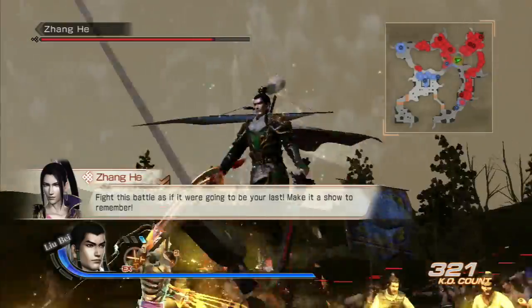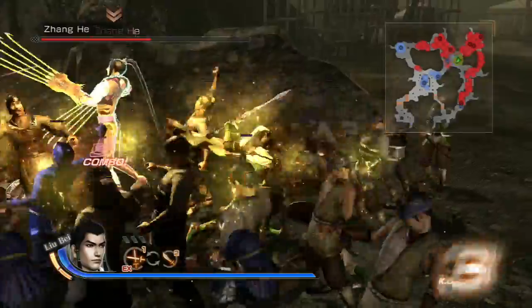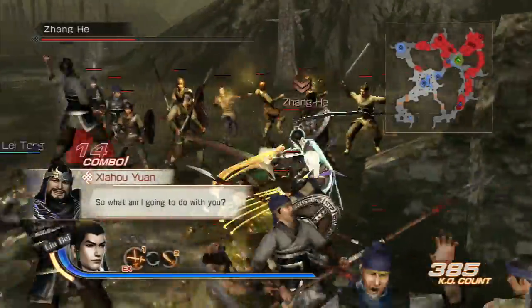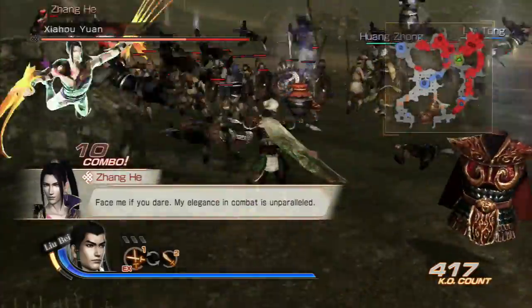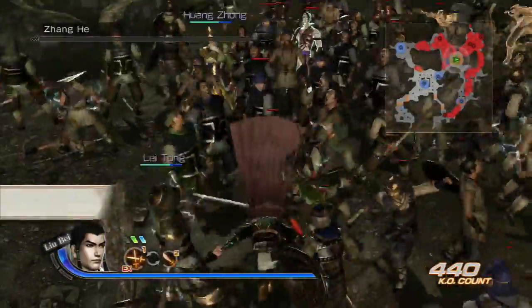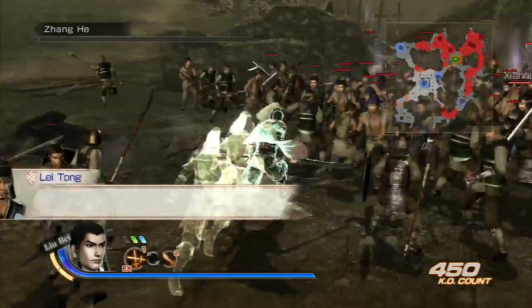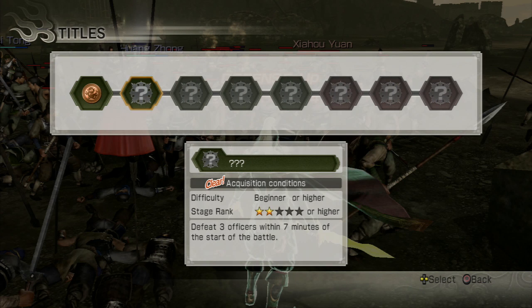Zhang He is a pain even on lower difficulties — if you let him get rolling he will juggle you and make you pay for it. But as I was saying, when you're going through your objectives and you've actually completed your objective, you can check on your status. I'll show you how to do that — pause it, go to officer info, check my titles, and it tells me that it's cleared.